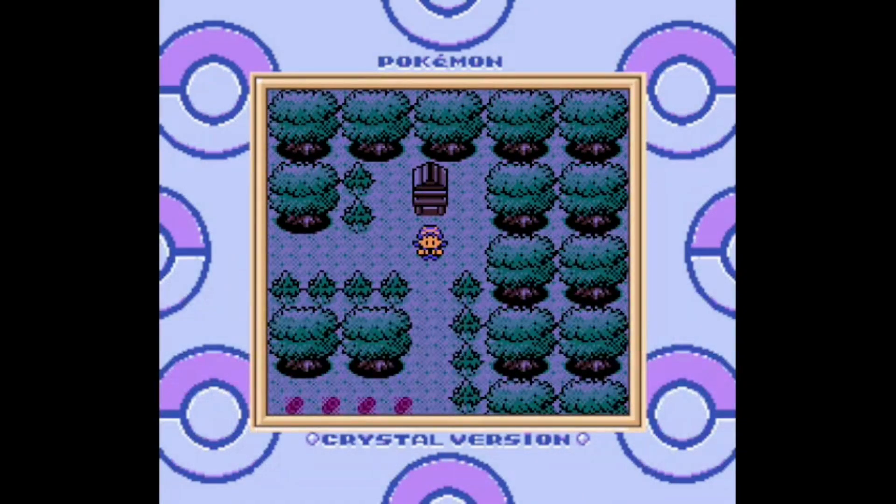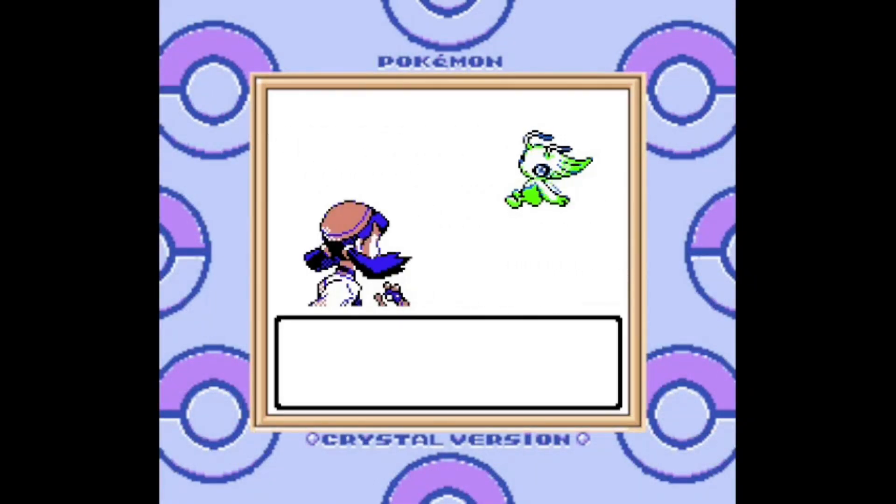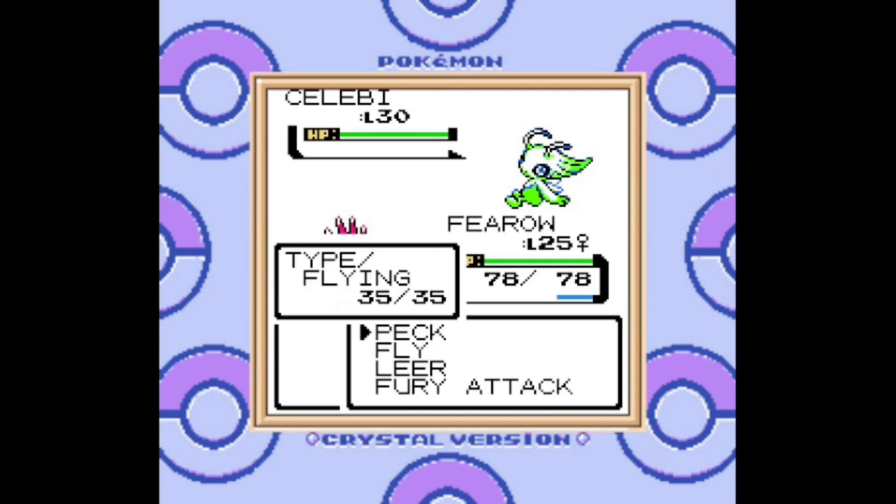They just decided to put the relevant Pokemon that the GS Ball was originally going to be related to in the fourth Pokemon movie. It's kind of hilarious, especially since it clearly indicates that movies and merchandising supersede any sort of forward planning the writers had. The Pokemon in question is the Grass/Psychic Pokemon Celebi, a time traveler who may or may not have been responsible for the creation of the Pokedex, as far as the movies are concerned.